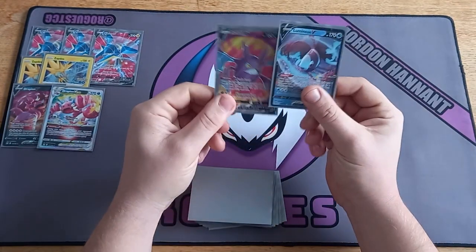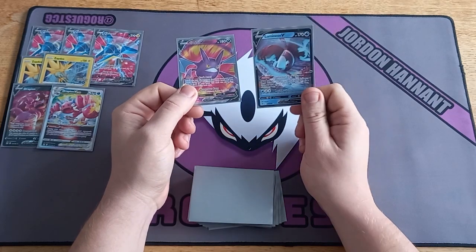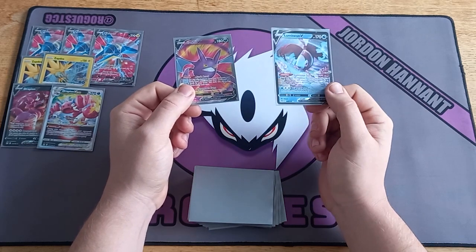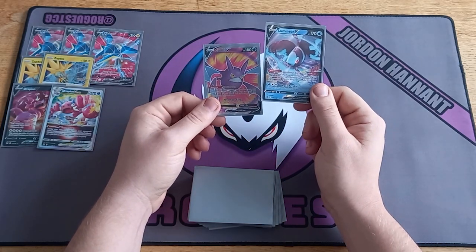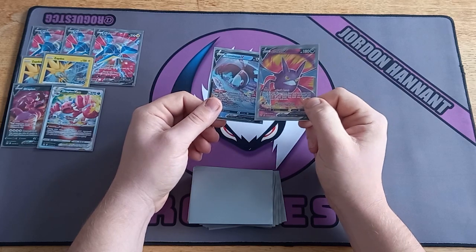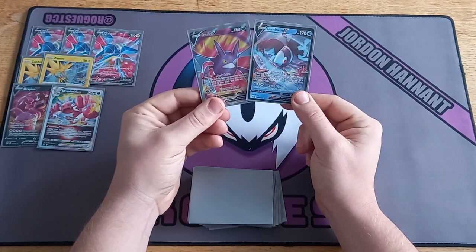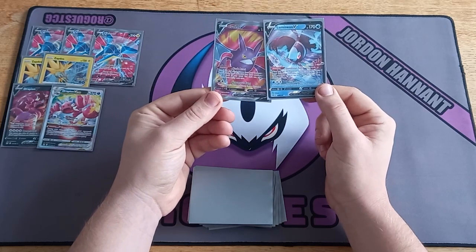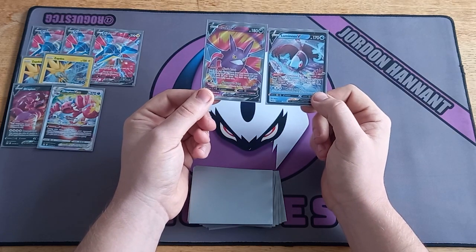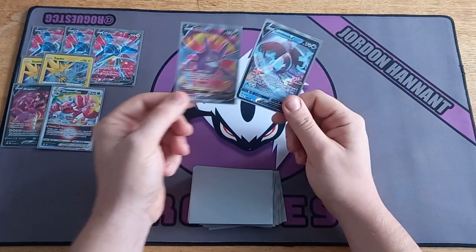Next up you've got your consistency cards: Crobat V and Battle VIP Pass, plus Lumineon V. Lumineon is an absolute godsend — that turn one go-second Melanie play is definitely needed, and this card has done that for me nine times out of ten. A lot of times I open Melanie and it's just like, okay, this deck doesn't want to stop. Being a turbo player, having the choice to ultra ball for a Crobat, bin my hand down and hit the cards I need turn one going second is definitely good. The main problem with both of these is they're abilities, which means Path to the Peak has hit me a few times going first, especially against Regis. But we play three stadiums of our own and try to hit a stadium turn one to get ourselves moving.